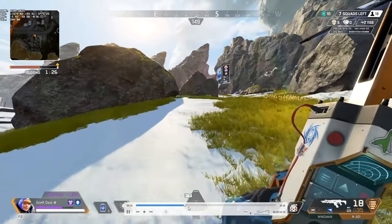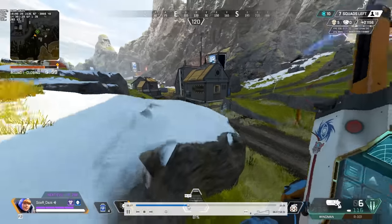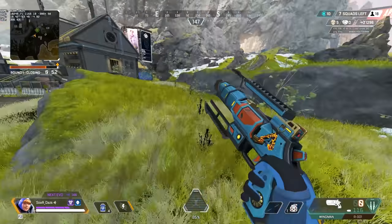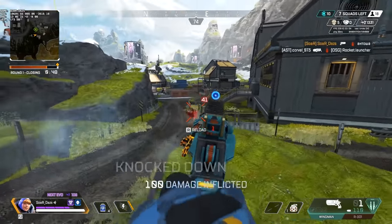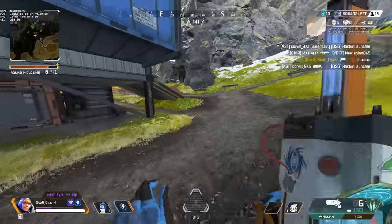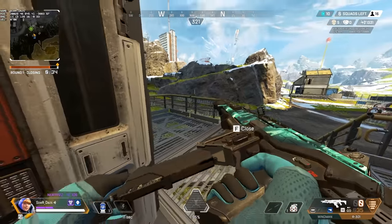In the next encounter, through just sheer rotation I accidentally run into another team — literally run into this Octane. Luckily the other teams were a bit further away and I manage to get the knock. The plus side is I get the knock after whiffing a few shots. Because I missed those shots, I rotate — if I stay there I saw one pushing up on me, so I need to isolate them out. Is one going to push me and make a mistake?